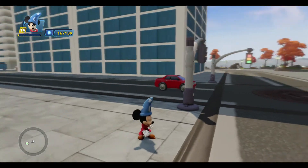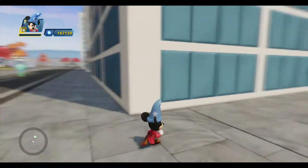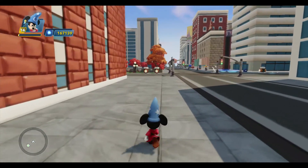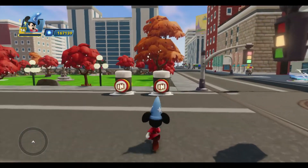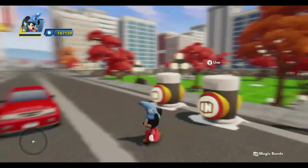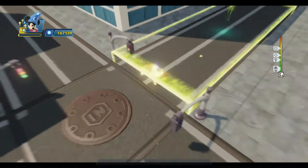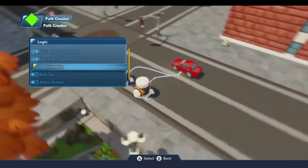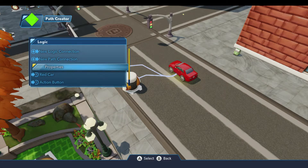It gets to the corner, goes around the corner, and continues going slow. So that'll work, but there's more we can do to control the speed of the car and make it look more realistic. We'll hit the reset and stop button, which puts the car back. One of the things we could do is change the speed on the path — come over to the path creator, open up the properties, and change the speed to about 200 to double it. But then the car is going to be going pretty fast around the corners, and that's not realistic either.